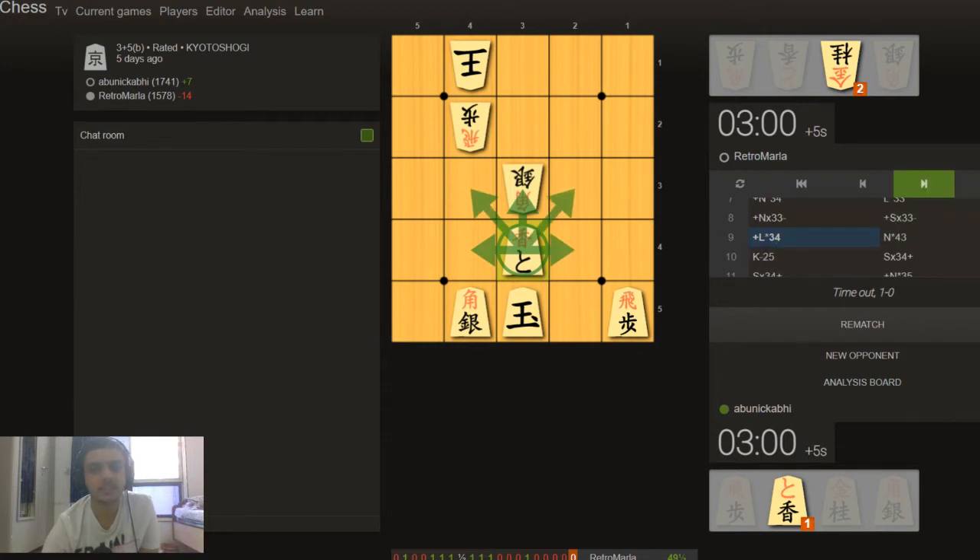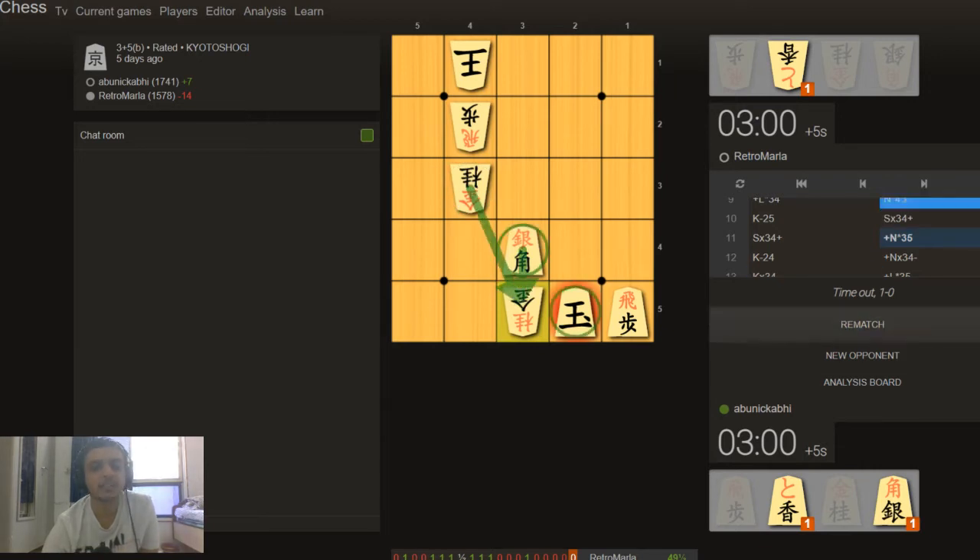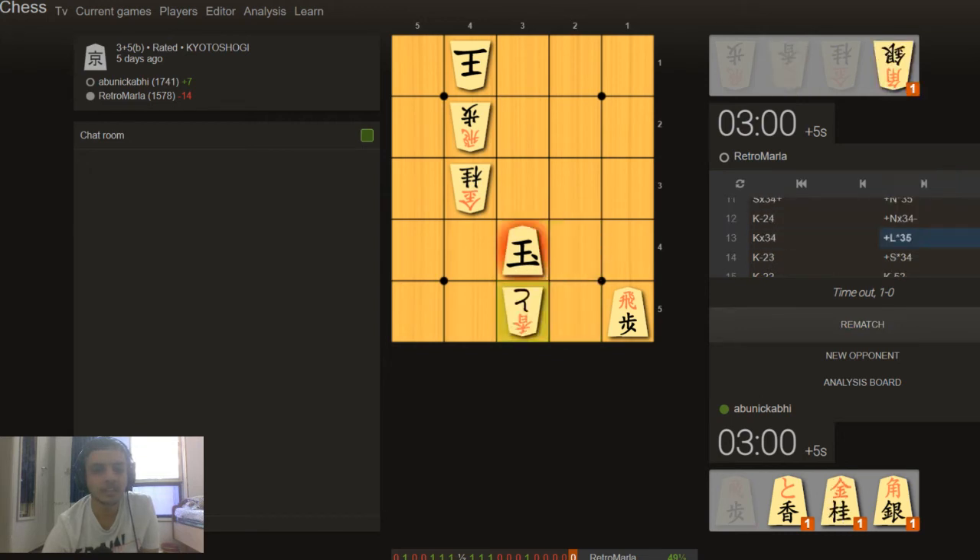Now there's a knight check here. I move the king, he takes, and now this drops here supported by this knight. The bishop cannot take the gold, so the king has to move up. This is where risky business starts — he takes here, takes here, and now again drops using this knight to check from the back. My king has to go up. It's always a good idea to go up in Shogi because most pieces are forward-moving. Now again a bishop check.